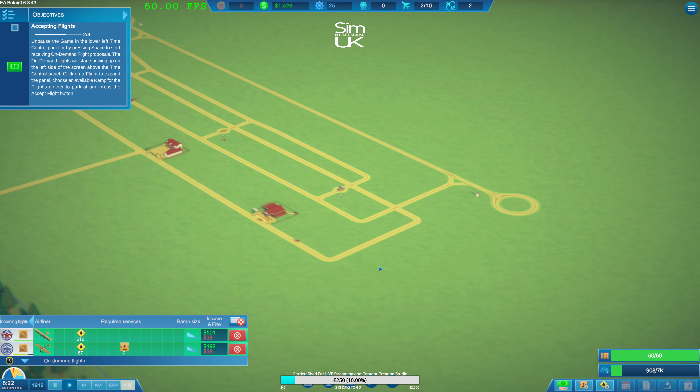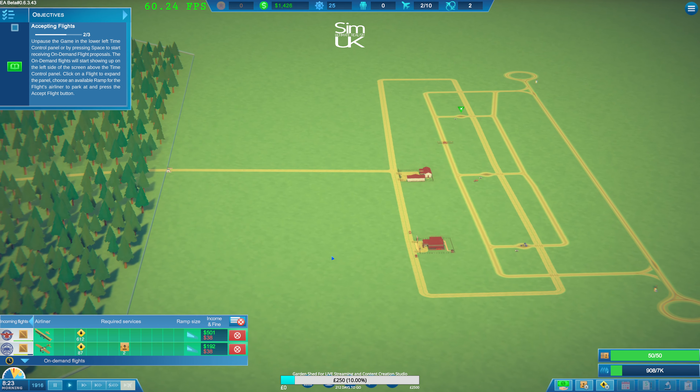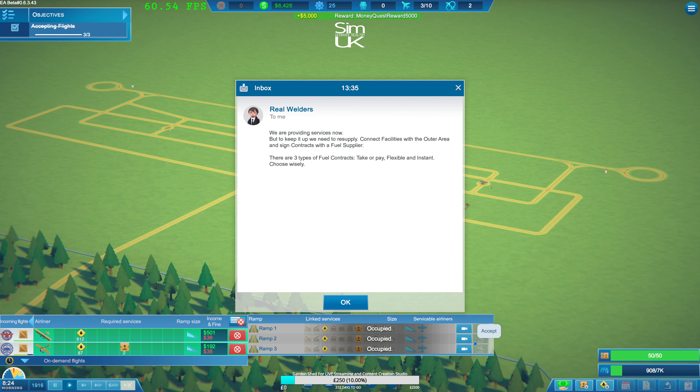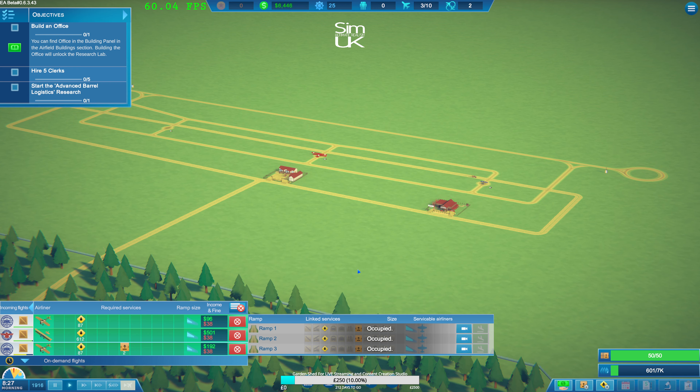Oh my god, it's like the Red Baron - it's 1916! Accept two out of three, more flights coming in. We are providing services now, but to keep it up we need to resupply. Connect facilities with the outer area and sign contracts with the fuel supplier. There are three types of fuel contracts: take or pay, flexible, and instant. Choose wisely.